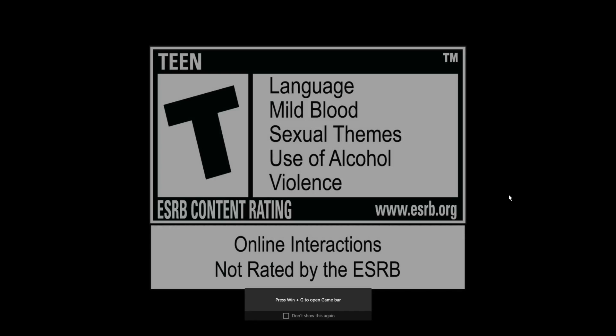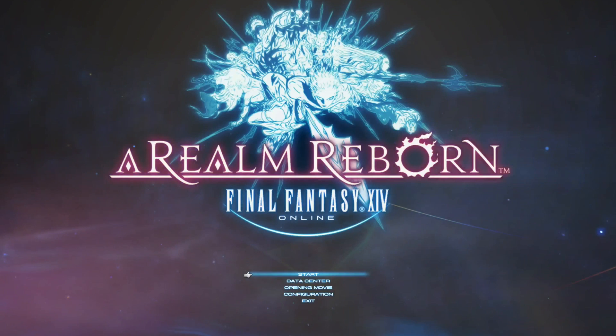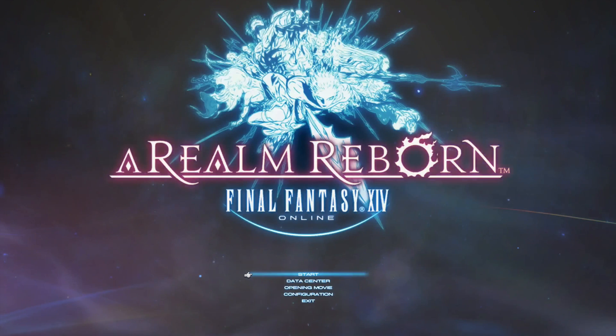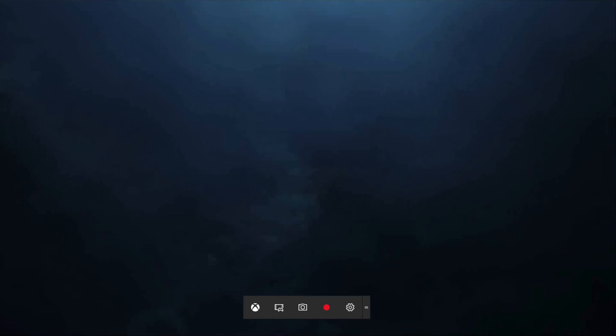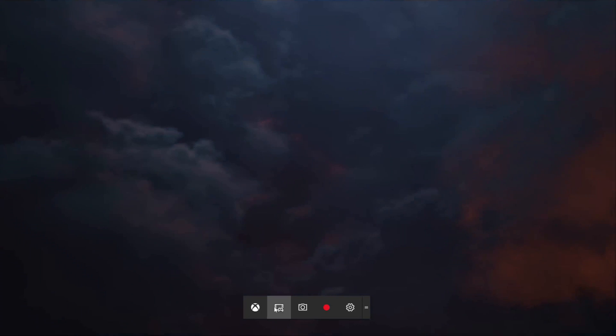It says press Win+G, or I can also press the home button on my PlayStation 4 controller to bring up the game menu — the Xbox menu. You can hit the home button, PlayStation button, Xbox button, whatever you want to call it, or hit Win+G, the Windows button and the letter G. You can hit that, and then you get these options, which you can only select with the mouse for some reason — you can't select with a D-pad or anything.